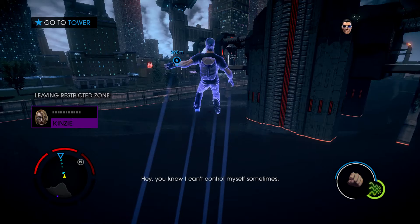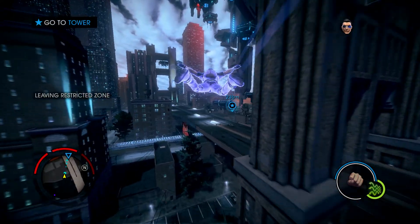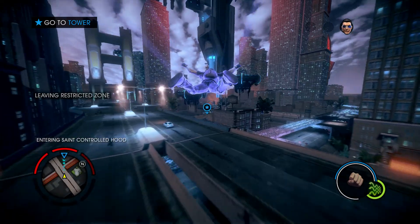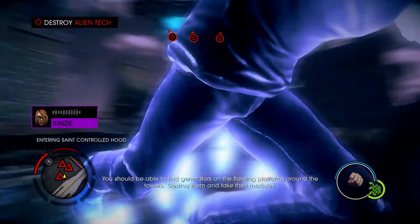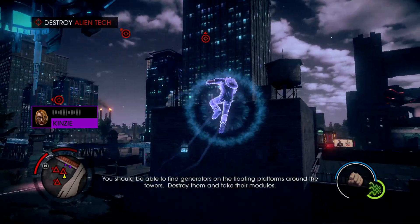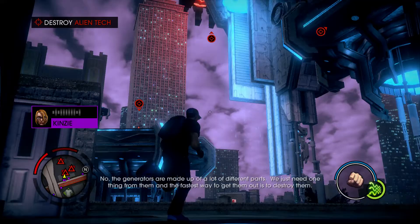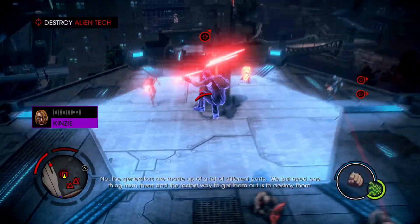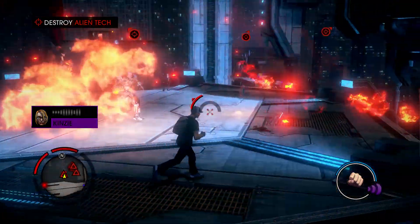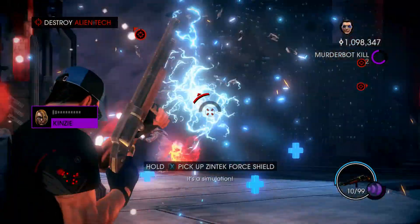Hey, you know I can't control myself sometimes. You should be able to find generators on the floating platforms around the towers. Destroy them and take their modules. We're breaking pinatas now? No. The generators are made up of a lot of different parts. We just need one thing from them and the fastest way to get them out is to destroy them. And that doesn't damage the module? That doesn't make any sense. It's a simulation!